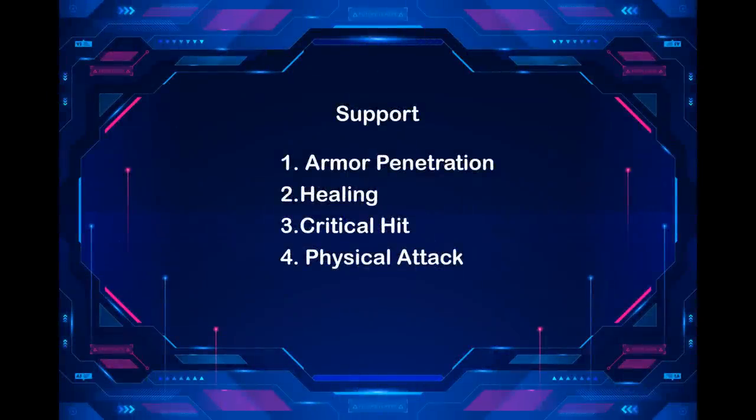After we choose a first support with armor penetration, we choose a second support who provides critical hit, physical attack, armor, or healing — or a combination of any of them.